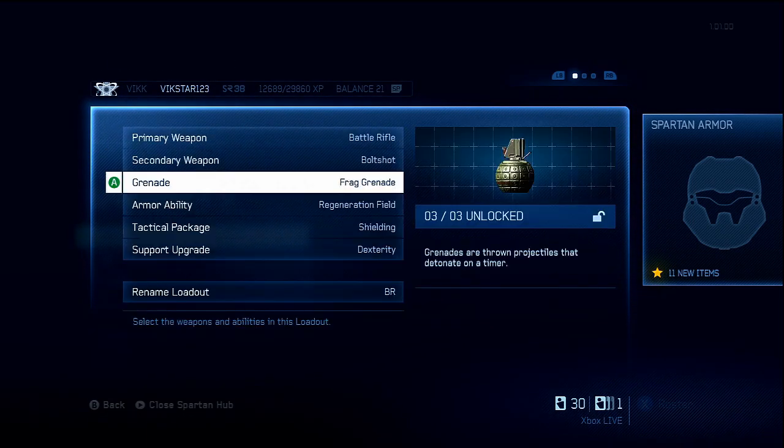For grenades, I go for the frag grenades. I bounce those around corners off walls — that kind of thing helps me get a lot of kills. You'll see me doing that a lot in my gameplay.